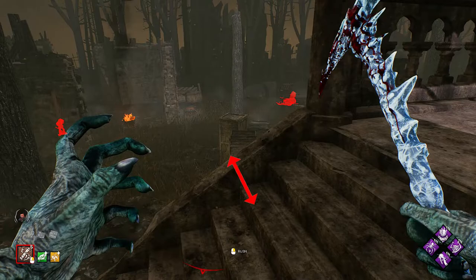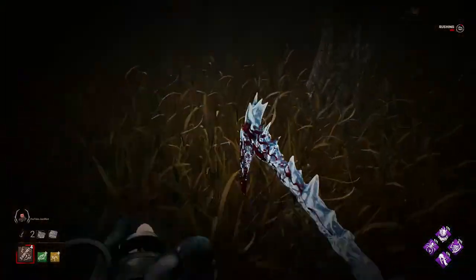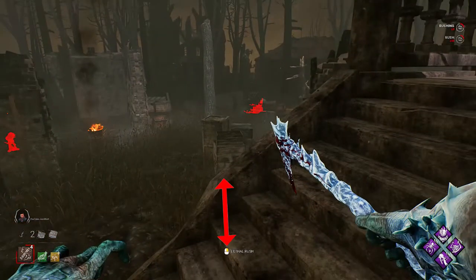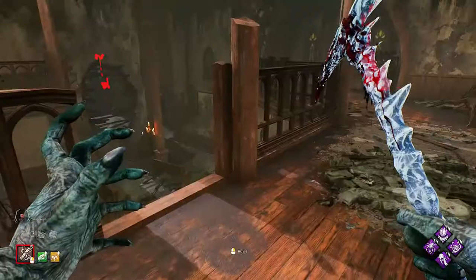This next one is on the stairs at Father Campbell's Chapel. You're going to line up the third step with the edge of this box and then launch - no bumps or anything. If you do want to go higher, bump once into the wall, go down to the sixth step, line up the mouse with the edge of the box - it does not have to be perfect - and then just launch.